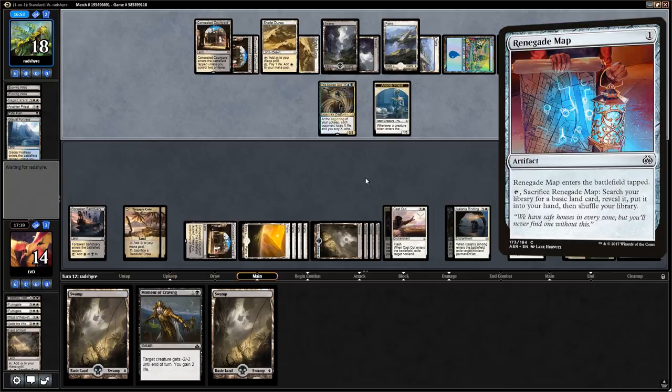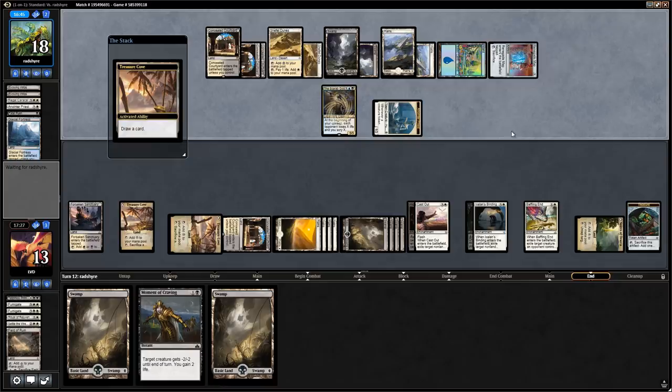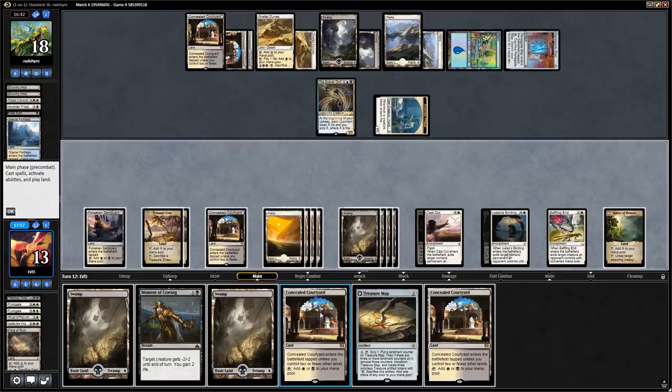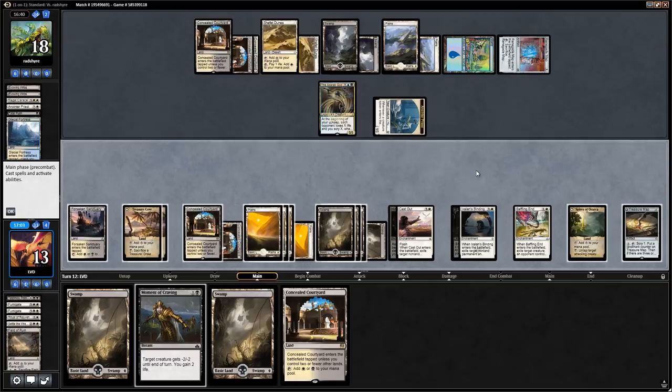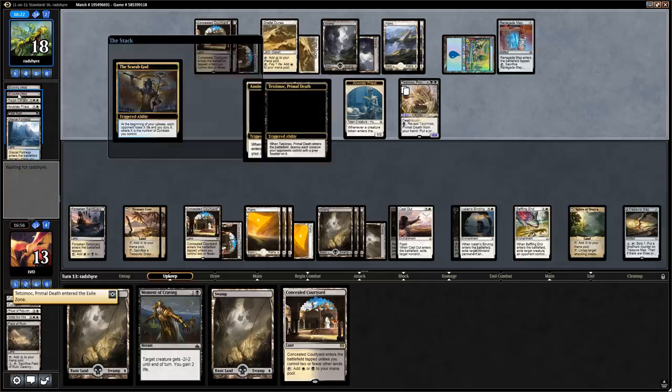The Priest gets in for 1 and we take it. End of turn we use Treasure Cove but can't find what we need. We're in a bit of trouble here — we do still have the Spires to fog the Scarab God but the activations are the scary thing. We play a Treasure Map and say go. Opponent gets back Tetzimoc, which is just a 4/4 token. They probably wanted the Caracal but might have a token doubler and want to play that first. This zombie drains us for 2 every turn via the Scarab God, so Profane Procession would solve most of our problems.